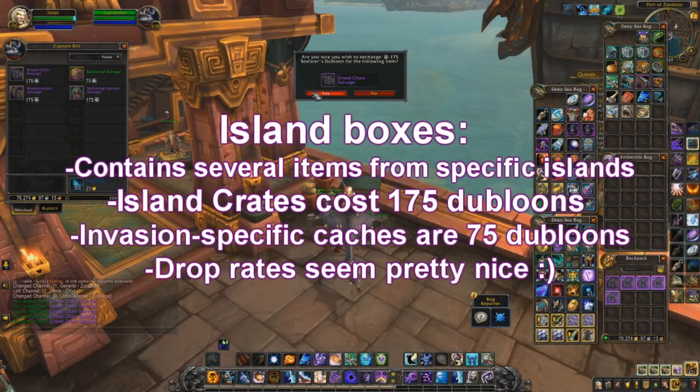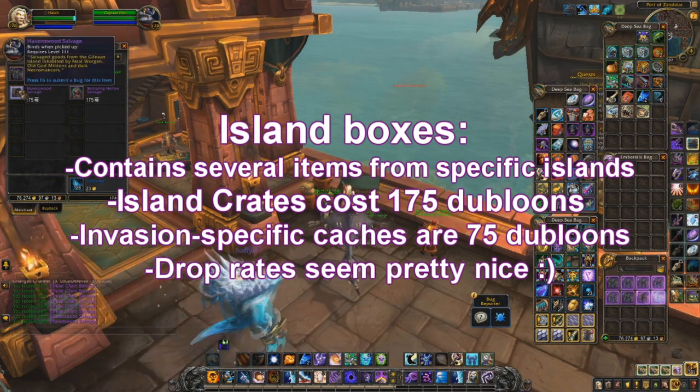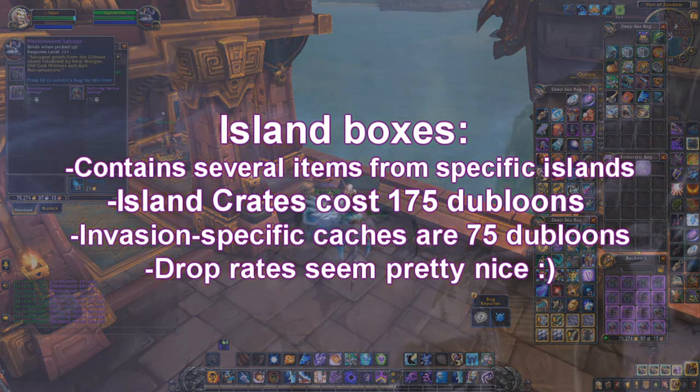This vendor sells a box of salvage from three different islands, as well as what appears to be an elemental bag. I'm thinking that's going to be a bag specifically from a certain invasion group, so like undead, Kvaldir, elementals, pirates — I literally can't think of any others right now.